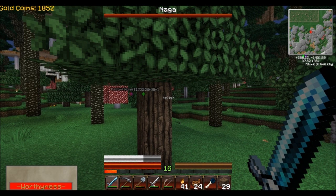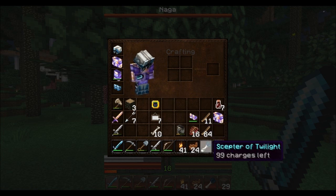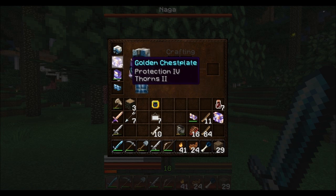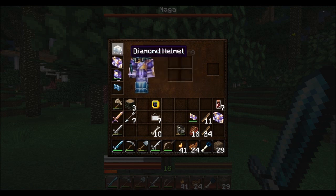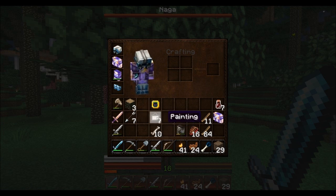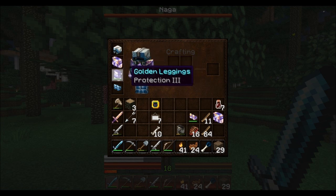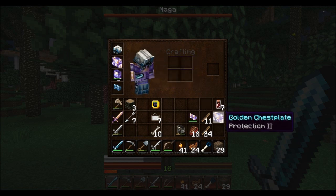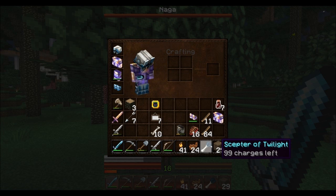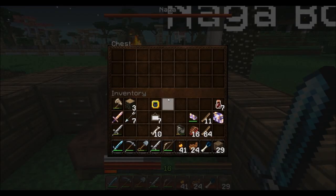I've taken out two more Twilight Liches along the way and I've got this weird scepter. I've gotten some more armor, as you guys can see. I went back to the main world, got enough diamonds to create a helmet, some boots, and a sword. I've been working a lot off-recording, and I got my chest plate off of another Twilight Lich along with these leggings.